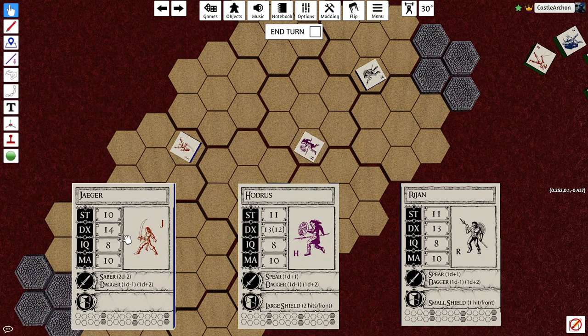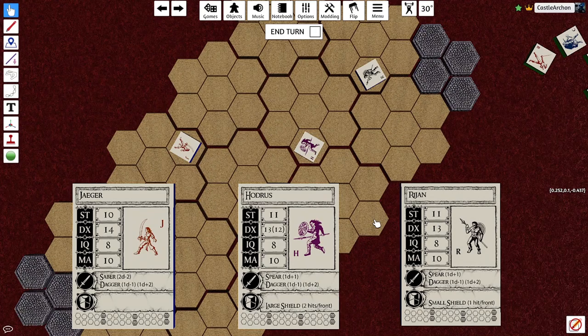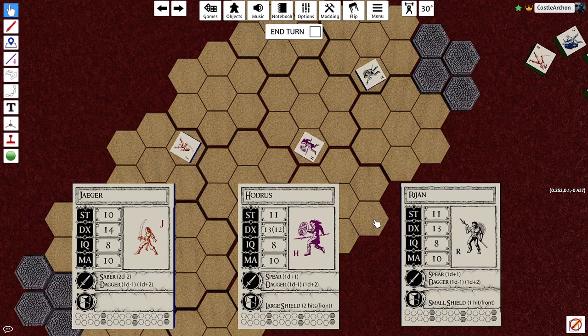We've got Yager here with the Sabre, and Audrus and Rajon both with Spears. Spears are the pole weapons in this case. Any big pointy stick is a pole weapon — whether it be a Trident, a Javelin, a Pike, or in this case a Spear.